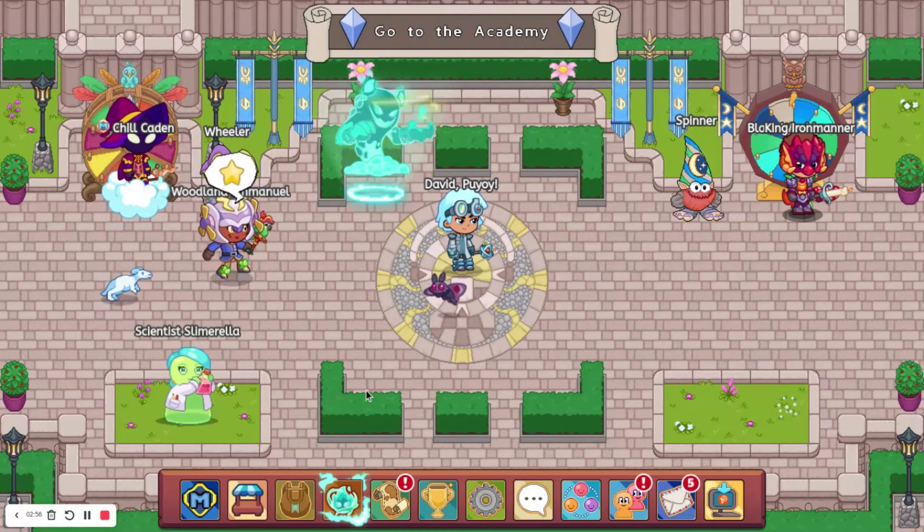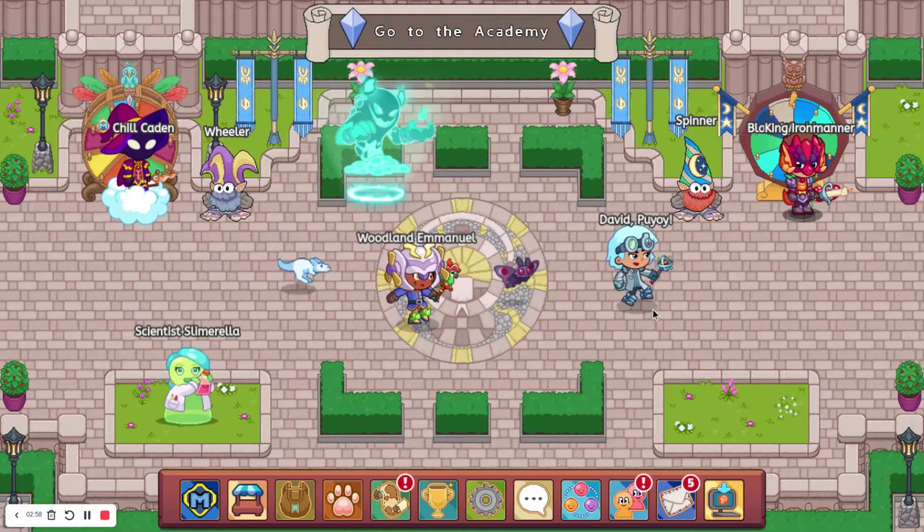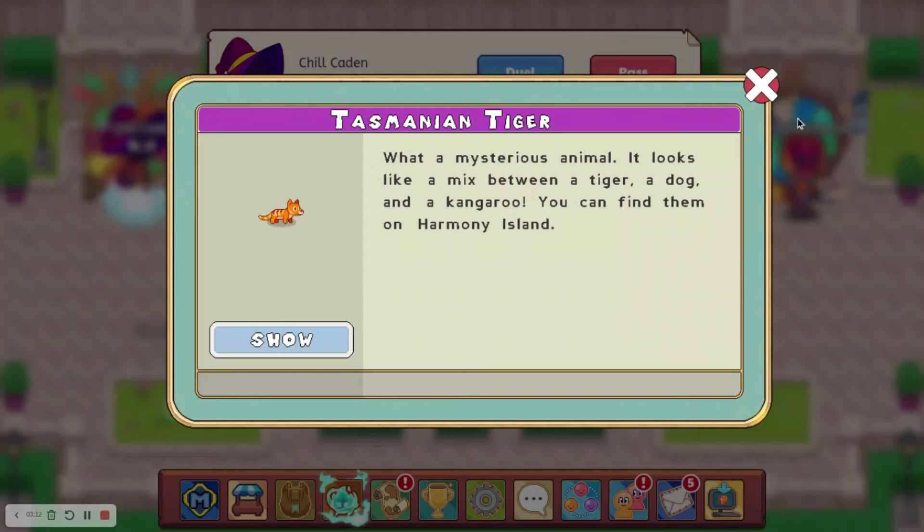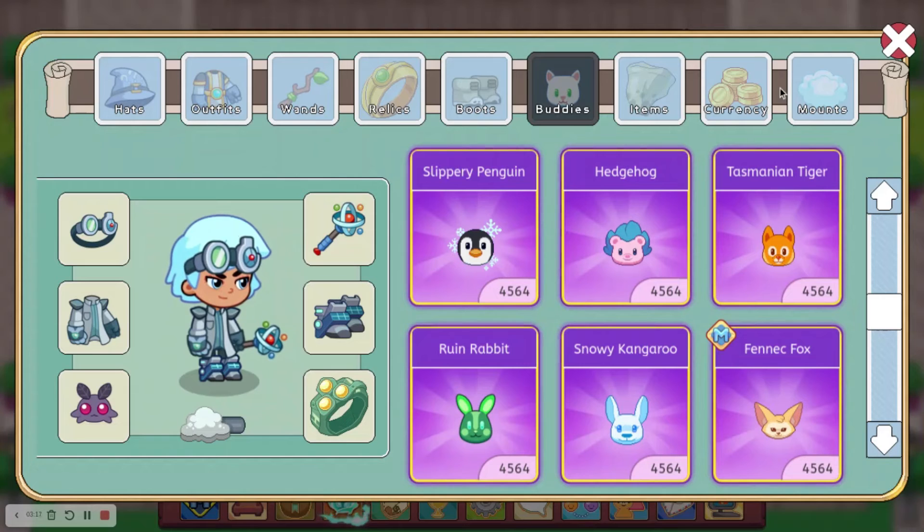At number 7, I have the Tasmanian Tiger, which used to be obtainable in Harmony Island. You had to be in the back part of Harmony Island, around levels 4 through 6, to be able to get this. Here's what it looks like — it looks pretty cool. Not only did you have to get pretty far in Harmony Island, but it was also really hard to get from the wheel. It took me about 10 hours to get it from the wheel, so it is pretty rare.